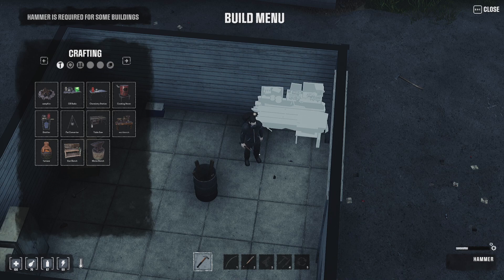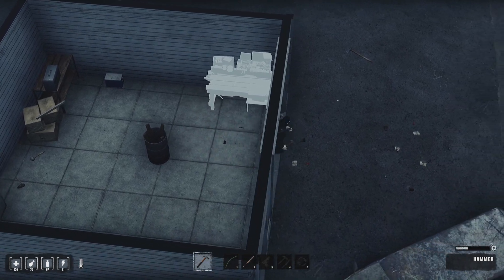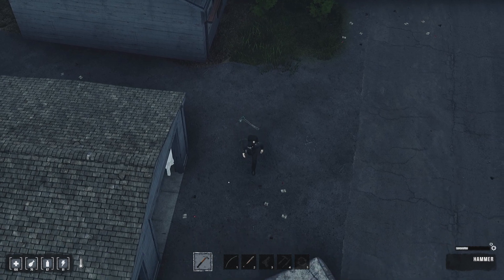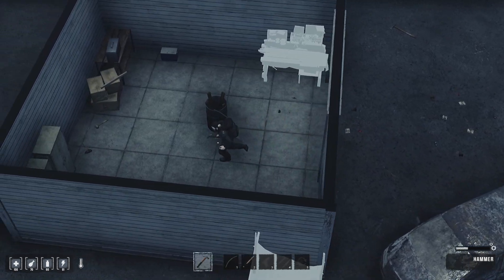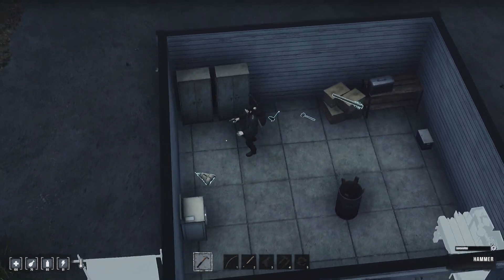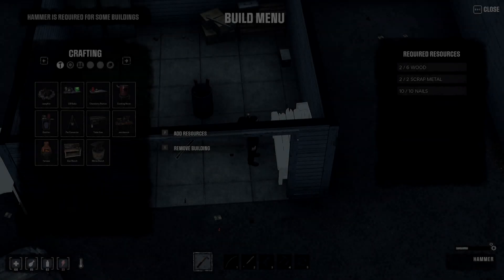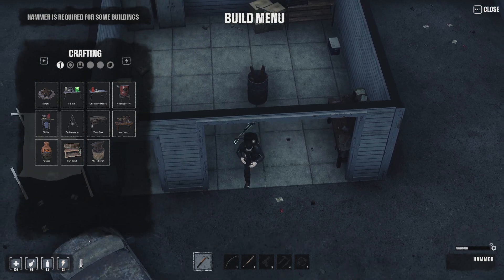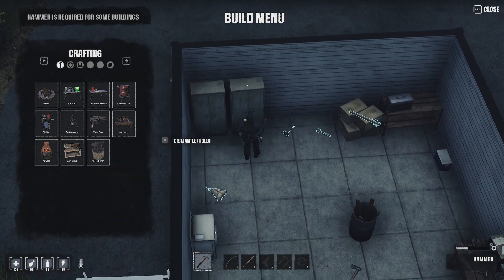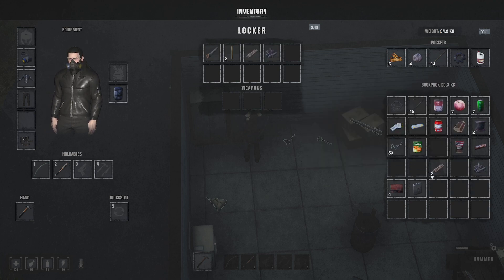Oh, it says I need more wood. I had a whole bunch of wood but my inventory's full. Let me pop some of this in my storage - improvised storage but still. There you go. It's weird the way things work - I keep having to drop my axe. I'll put this in there, and this and that.